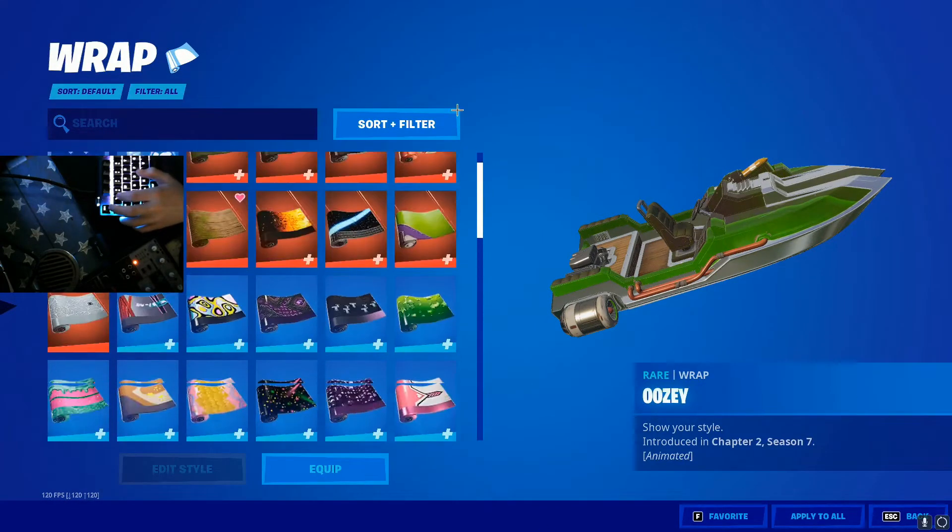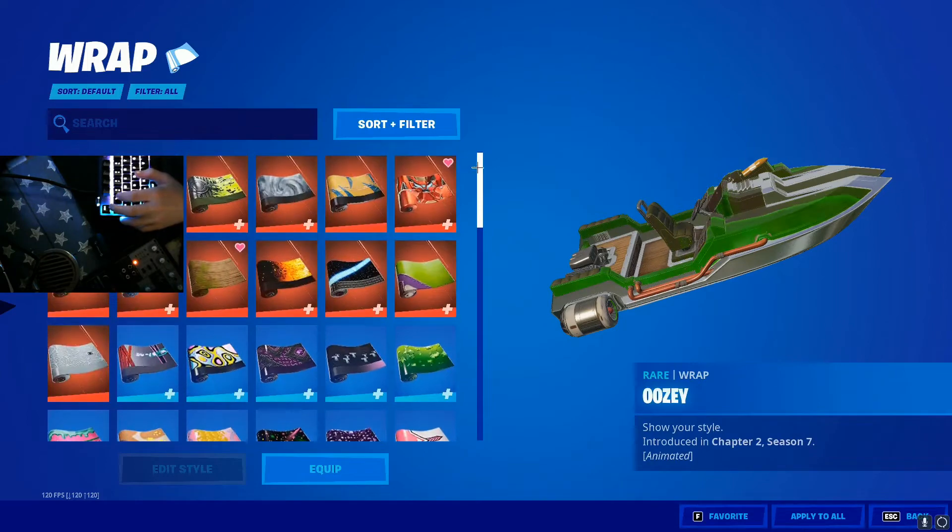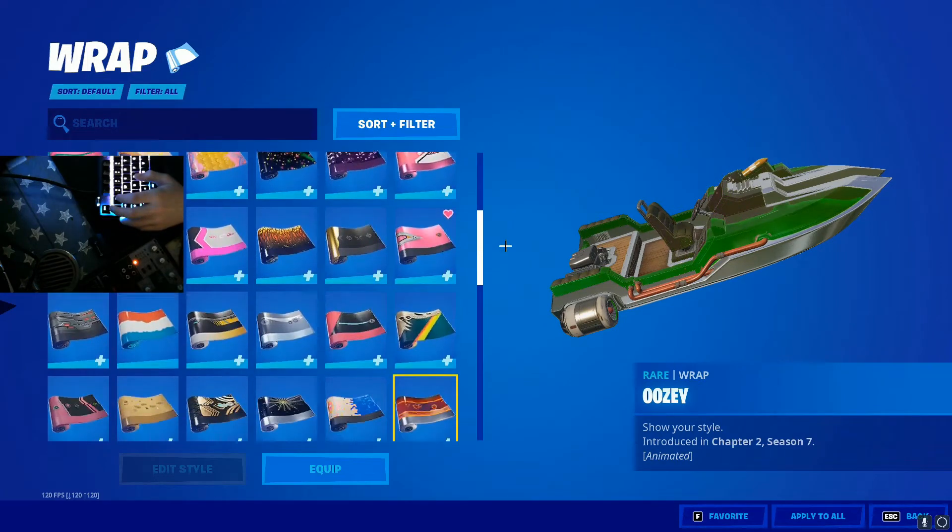And then we got wraps. This is my favorite wrap — this is the Uzi one that we've used. We got 91 of these. I don't really buy wraps. Let's go through these real quick.